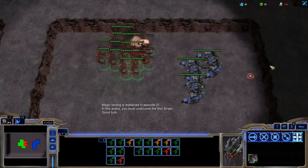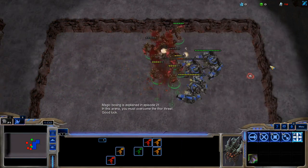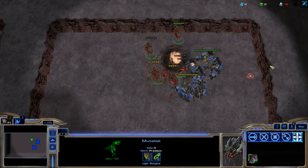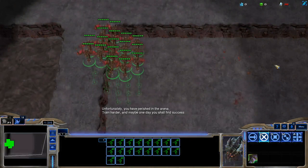If you A-move a bunch of mutalisks at three Thors, the Thors will deal massive splash damage to the mutas as they clump up to attack. This causes mutas to very badly lose the fight.